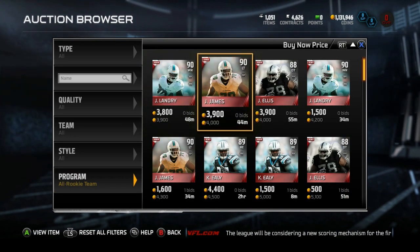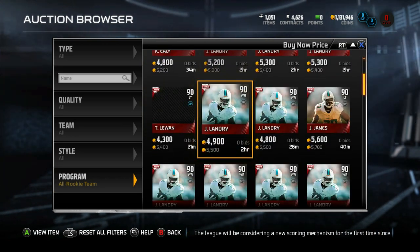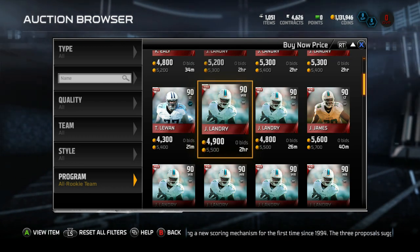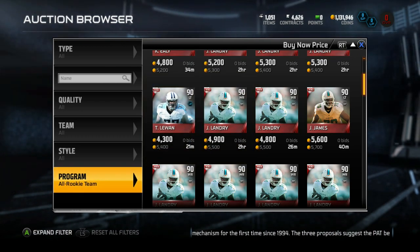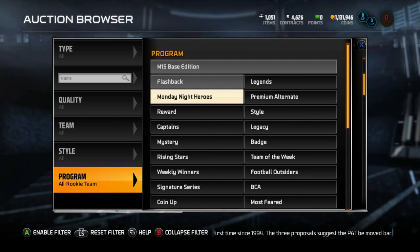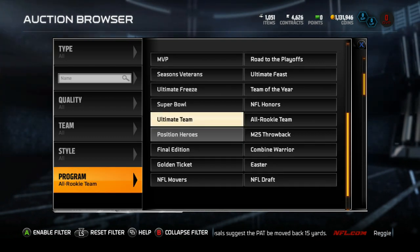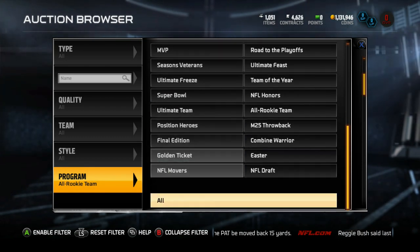One thing about doing it this year is it's a lot easier. They have an all-rookie team this year — this wasn't in Madden last year, so I think we struggled completing the team. This year we shouldn't have to do that. But I think the majority of the team is going to be NFL draft players. I haven't played or posted too much gameplay with these guys, so we're going to build an NFL draft team. Let's do this.